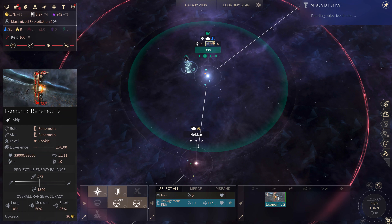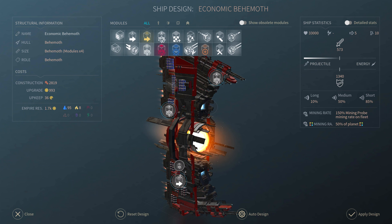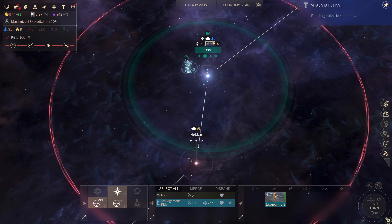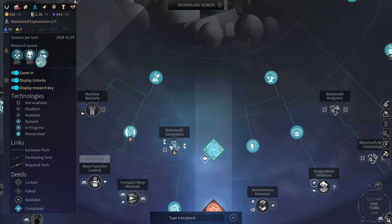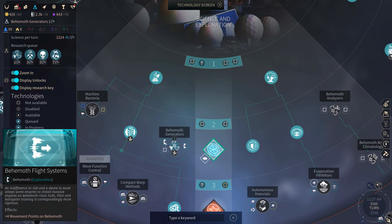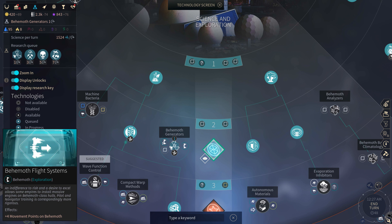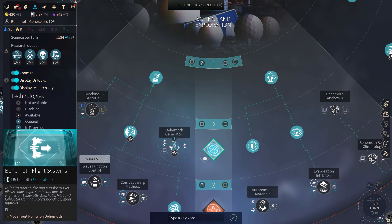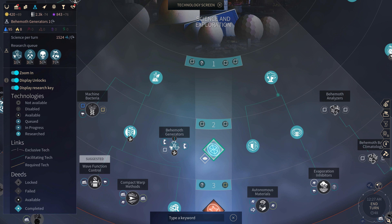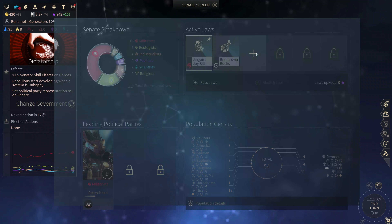Here we're ready to edit our behemoth ship and put some fast miners onto it. Let's remove this gun, we don't need it, and we edit with dust. Now we're going to send it over here. To make sure a behemoth ship arrives on time, it's important to pick up this behemoth generator — it gives you behemoth flight systems which give a flat four movement points on behemoths, without having to compromise your probe slots.